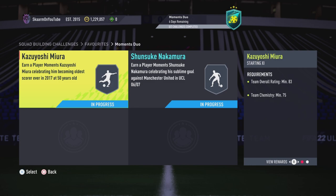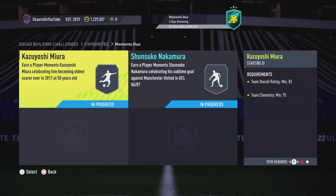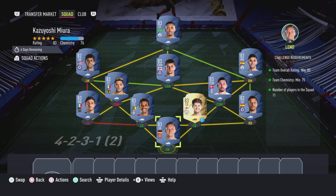Looking back at the SBC, this is going to cost around 70,000 coins total to get both cards. Kazoo specifically will cost 25,000 coins, and Nakamura specifically will cost 45,000 coins. Let's move straight into Kazoo's SBC, which costs 25,000 coins.